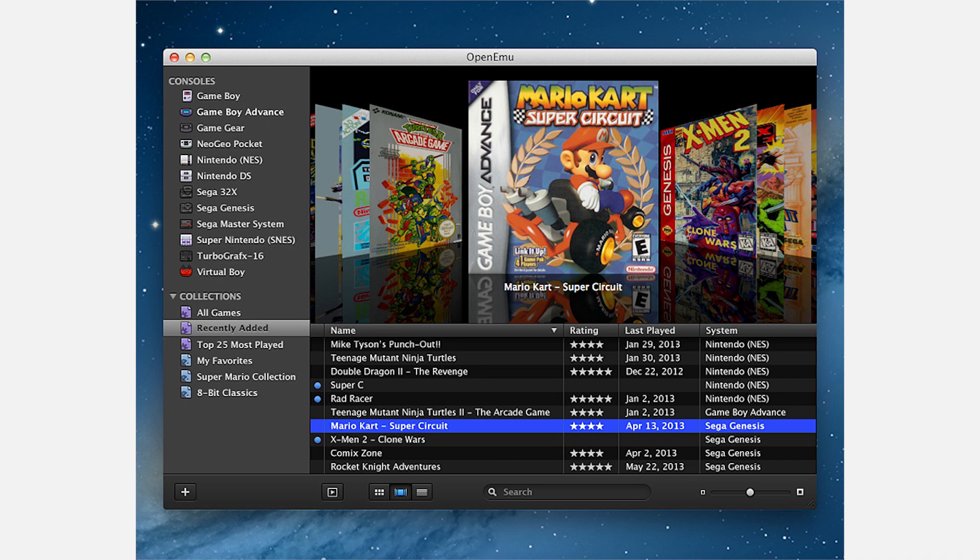Keep in mind that even with a newer system, you might not get awesome frame rates for newer games. OpenEmu is a Mac OS compatible combined emulator for many classic gaming platforms. Emulators for individual platforms can be downloaded at Emulator Zone.